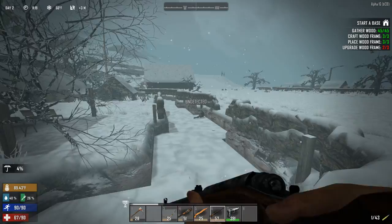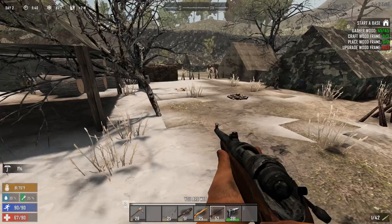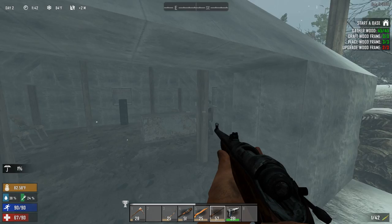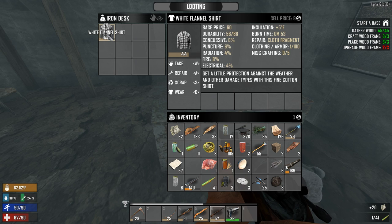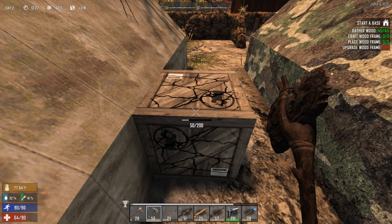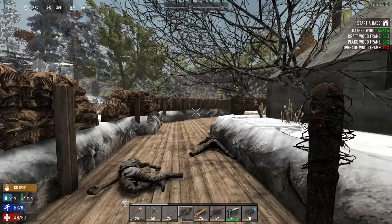We are inside another army camp. There's a sleeping zombie - let's headshot him. The biome change is so harsh. A nurse zombie - there you go. Some cash and an iron desk. A white flannel shirt. Another box - another oven. At least I got some iron out of it. The army men were buffed so much I could barely take them down.